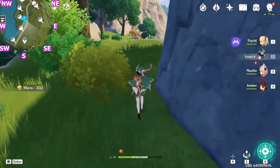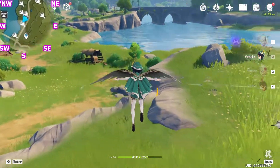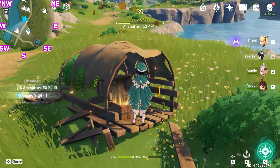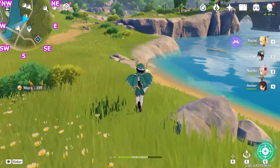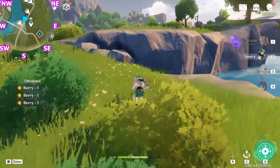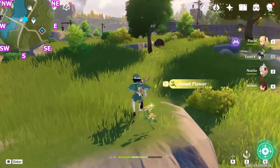Now let's follow the road down and go south. After we grab this one, let's continue down the road. You can grab those snapdragons and berries, then climb up and grab this sweet flower.